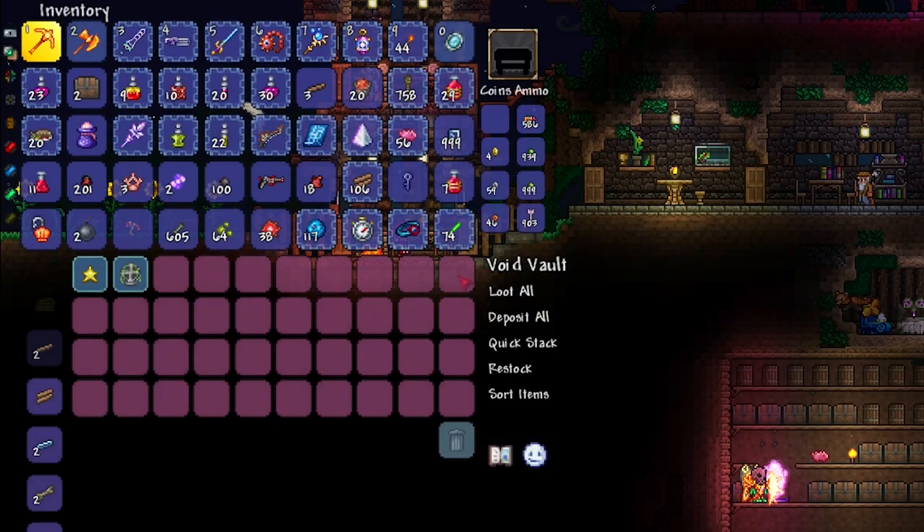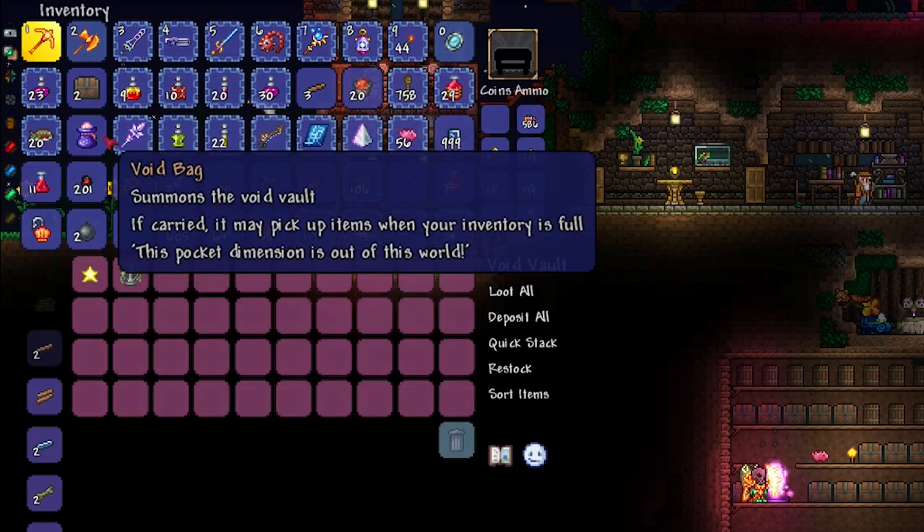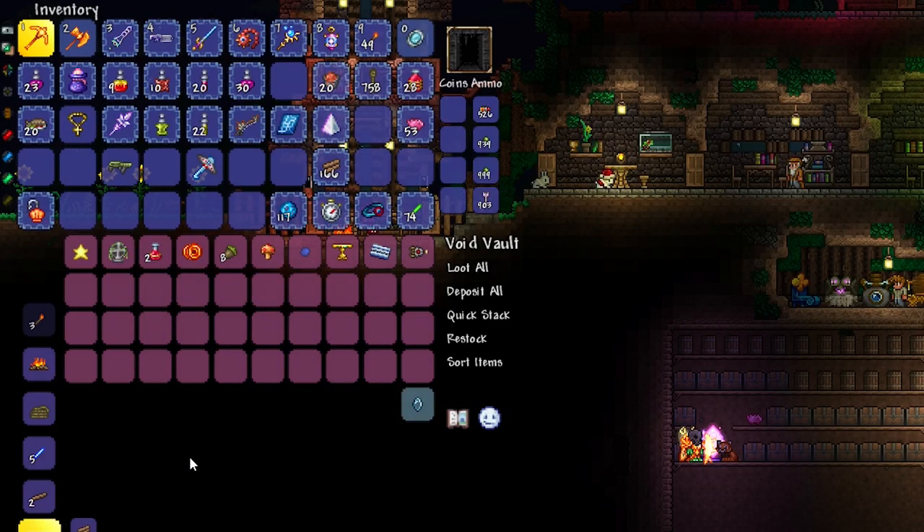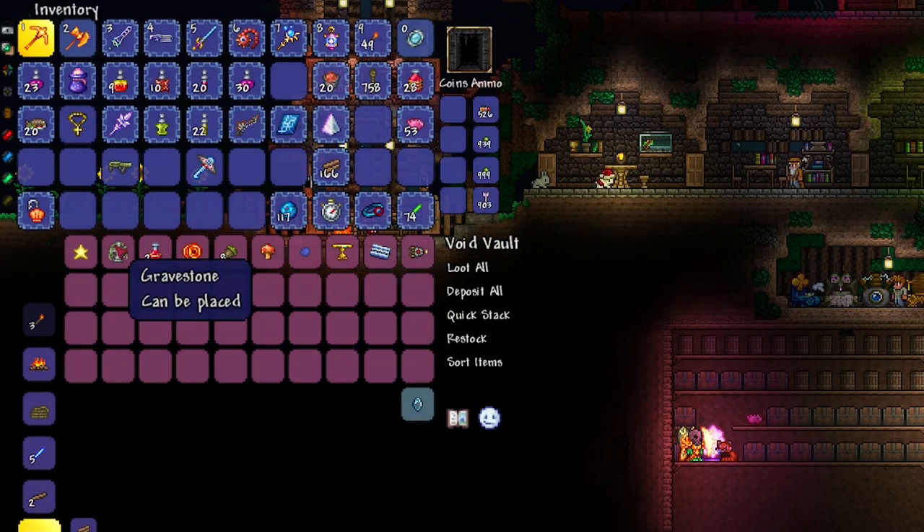This is fantastic for when you're mining underground and your inventory is full. Now you don't have to go back to the surface because you have the void bag in your inventory and you can still access the items at the end of it all.